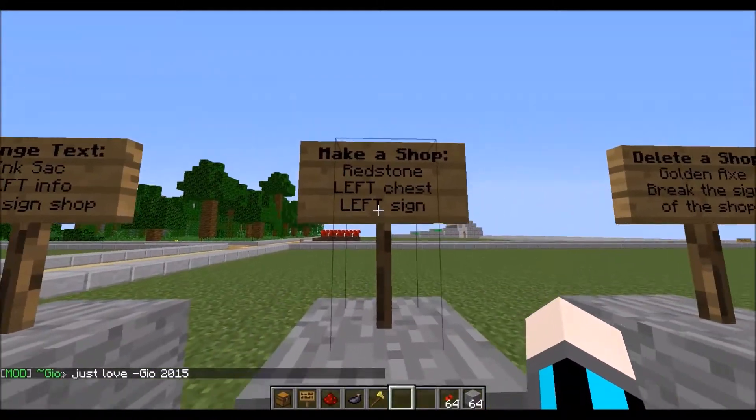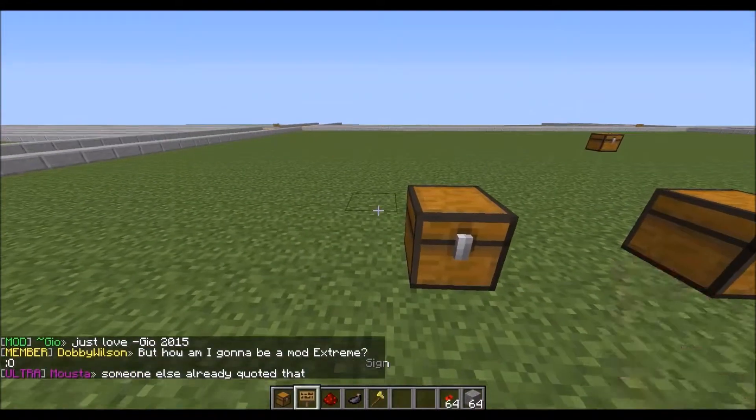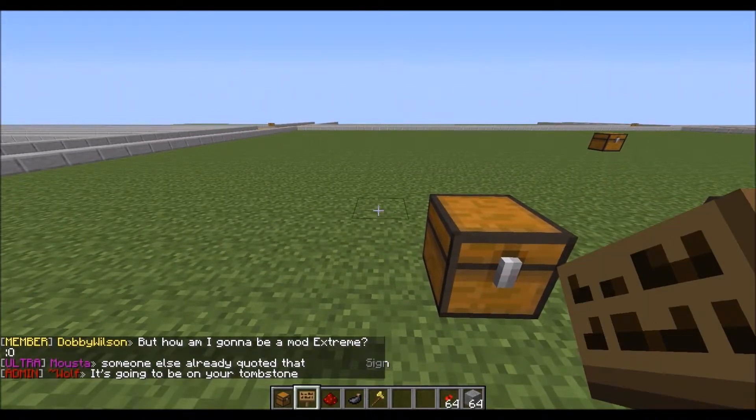To make a shop, you'll need a redstone, a chest, and a sign. So you have redstone in your inventory, a sign, and a chest.